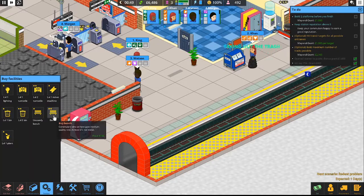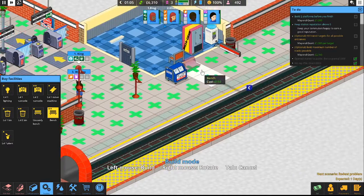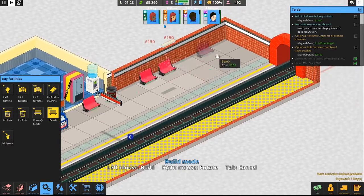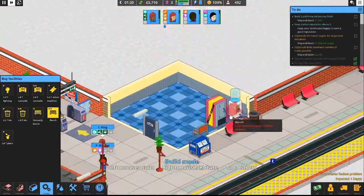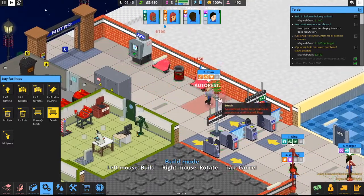Alright, so we're going to go back to facilities. Let's get the regular old improved bench — 150 bucks, that's a bit expensive but that's okay. We'll put one here, two here, one down there, and a couple out here so people waiting for tickets can sit. There we go — some nice comfortable benches.